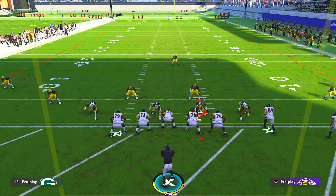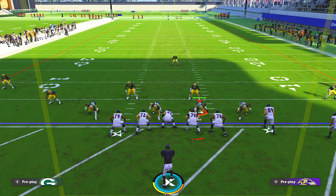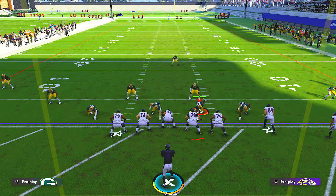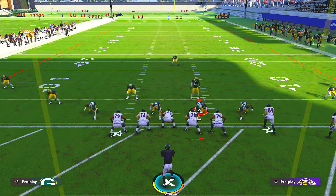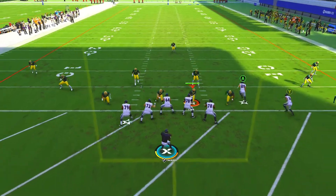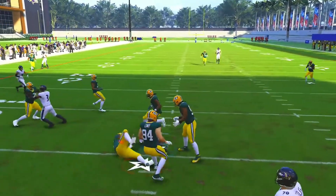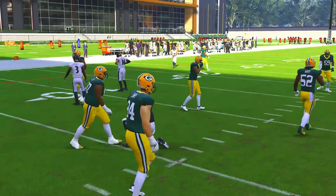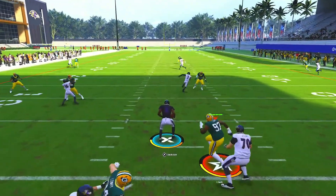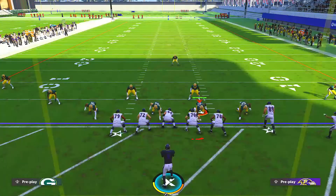That leads us to solution number two — the user. The user is always the most important, most powerful thing on the field because we know everything that's coming, we can cover what we need to, and we can play very good defense. What's going on here is I'll show you what happens with the pass rush — we'll do the glitch and stand in front of the line. The zones aren't reacting, but the guys on the pass rush assignment are, and they will be the ones that chase you down.